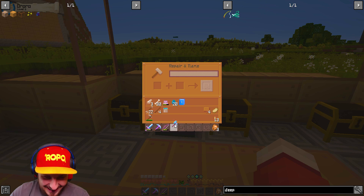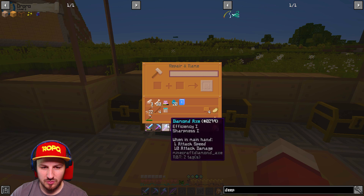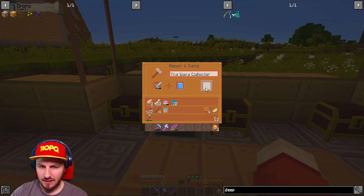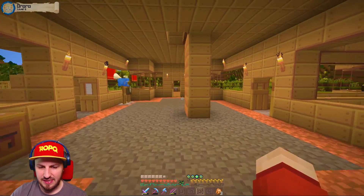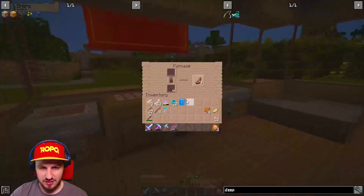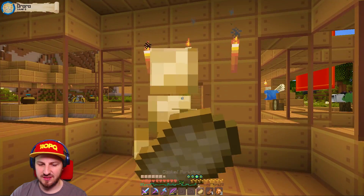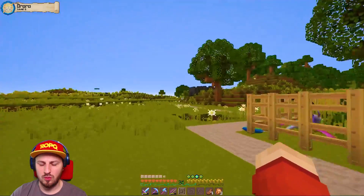Have you got food? Because we're gonna need it. I don't really have food actually. I think we're ready to go - my pickaxe is nearly dead, I need a new one. I've got some mutton cooking up. Are we ready to go into the Dark Lands? There's nothing in there that can kill us, right? Not yet - that's coming in next month's update.